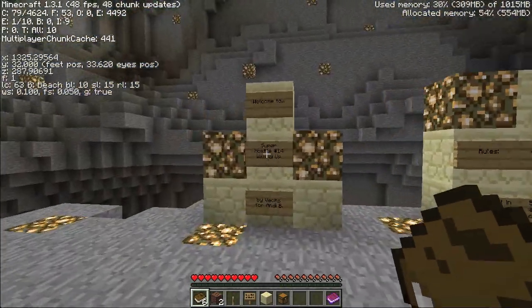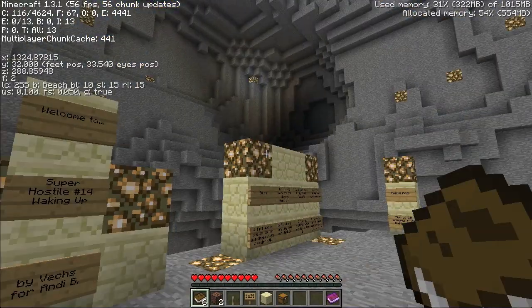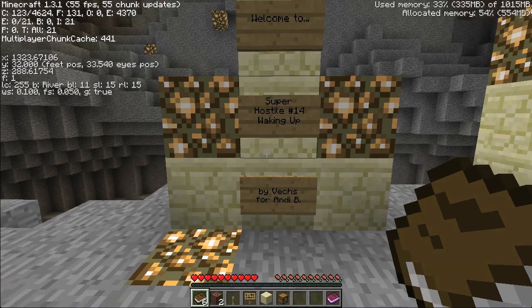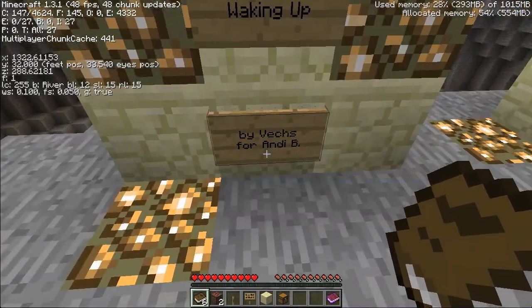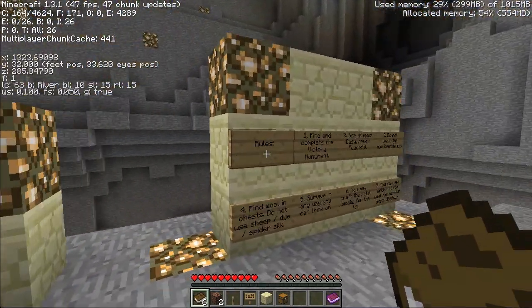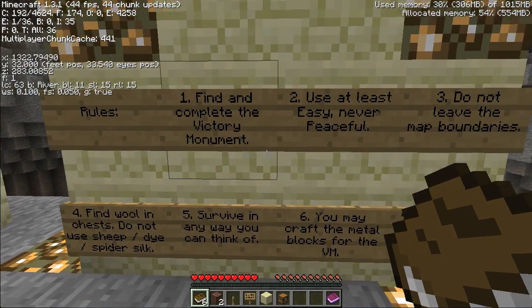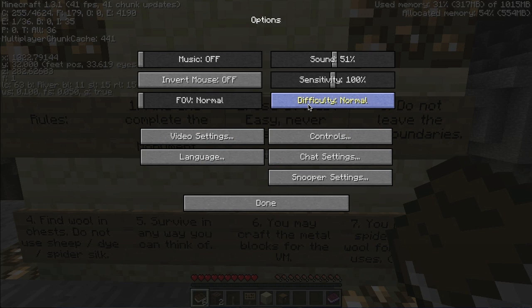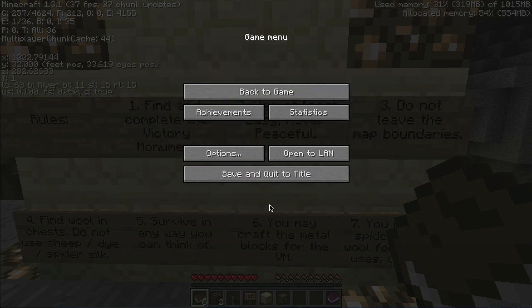He started all of his maps in the overworld as far as I know, so that was kind of a surprise. Welcome to Super Hostile number 14, Waking Up by Vex for Andy B. Rules: find and complete the victory monument. Use at least easy, never peaceful - we're on normal, so let's see how that goes.